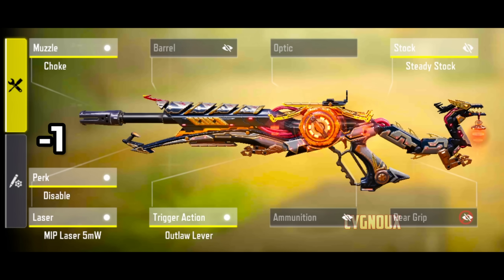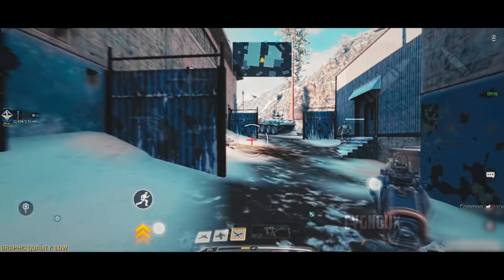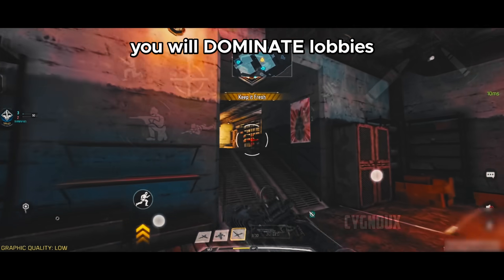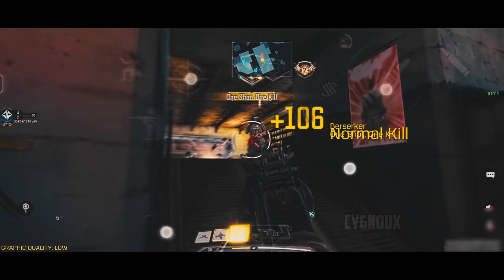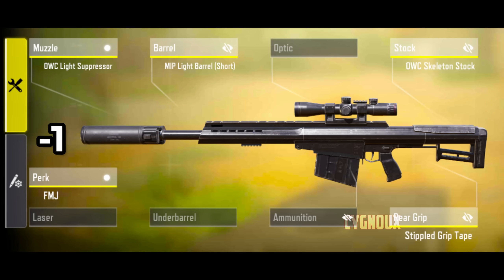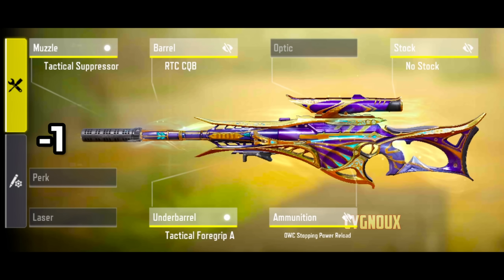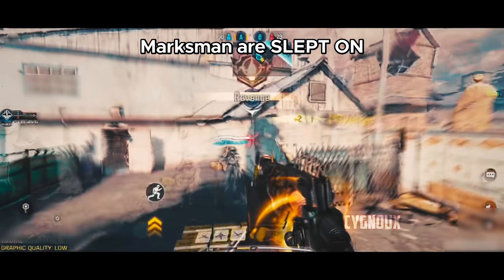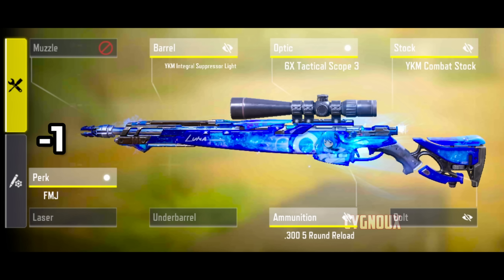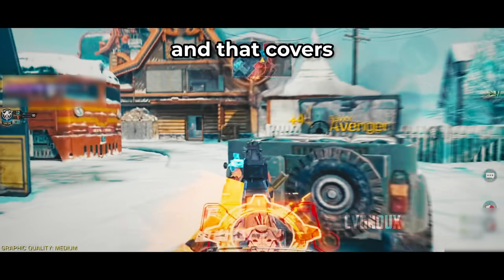For shotguns, I recommend Argus, KRM, and R9 — use either and as long as you can aim you will dominate lobbies. For snipers, I recommend DLQ or Locus for bolt-action, and Rytec or XPR for semi-auto snipers. Marksman rifles are slept on — use MK2 or Kilo for iron sight, or SPR for scope.